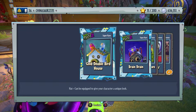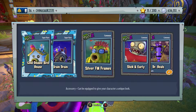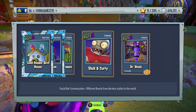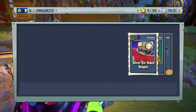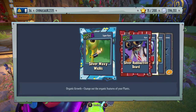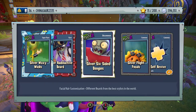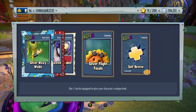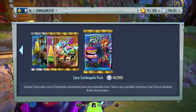Gold Double Birdhouse — a hat for the Cactus. Brain Drain — that's new. Silver FM Frames, Sleek and Curly, the Doctor Heels. Silver Wacky Wicks for the Peashooter, Silver Radioactive Beard for the Scientist, Silver Six Sided Boogies for the All-Star, Silver Flight Focals for Sunflower, and one self-revive.